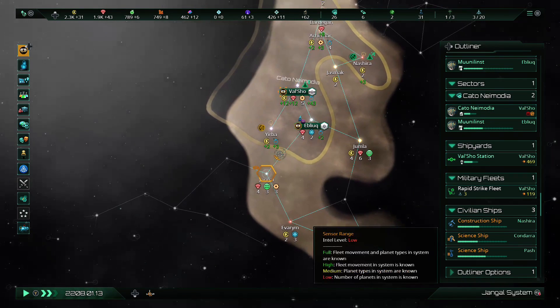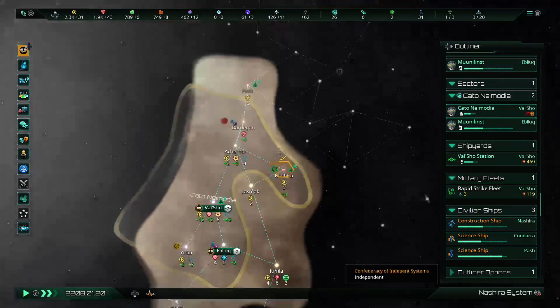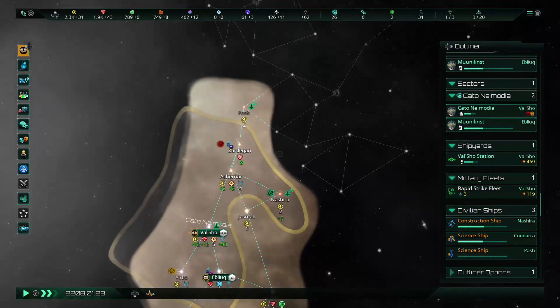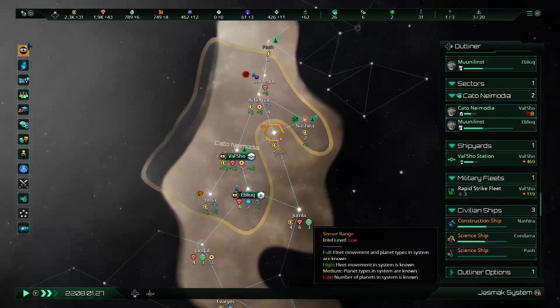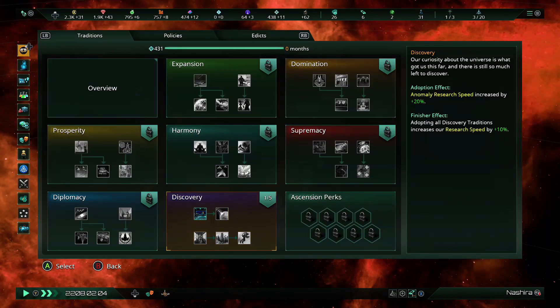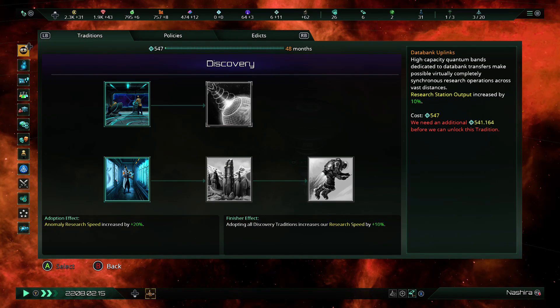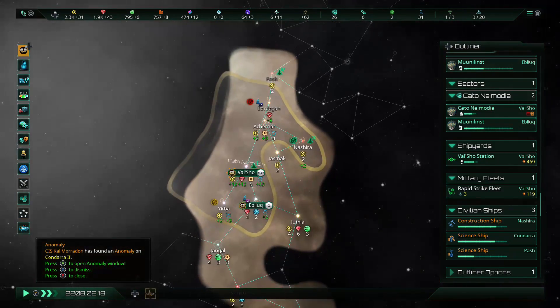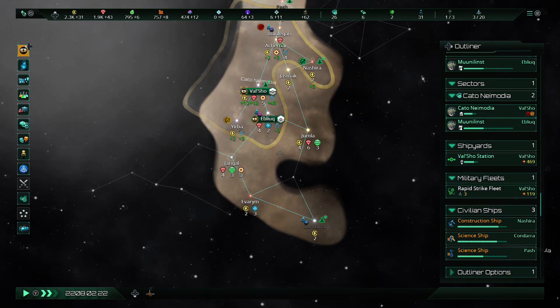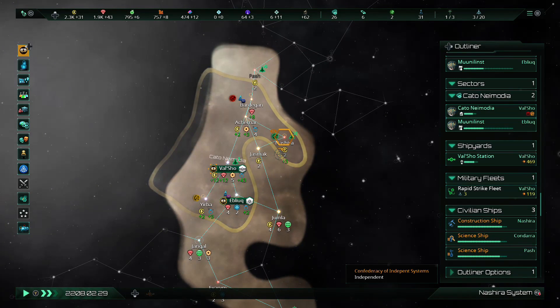So we've discovered what looks like Mustafar — can I rename this planet? It has to be within my borders to rename it. If there are people in the chat, just remind me next time I play. It's on the outer rim, it's a molten planet — fits with our Separatist playthrough, I like it. We have another tradition available — we're gonna go ahead and take probably Science Mission next.